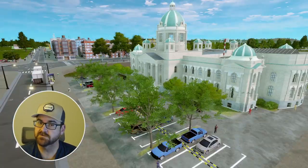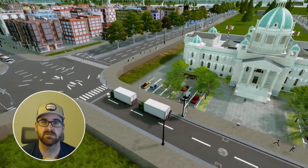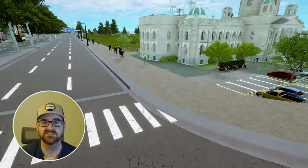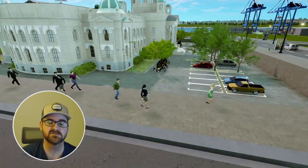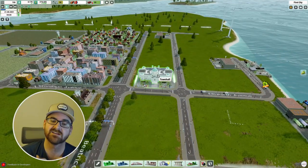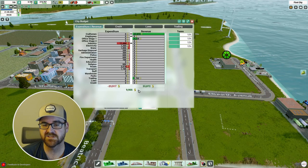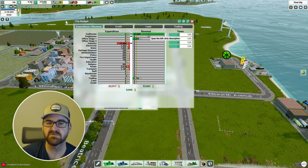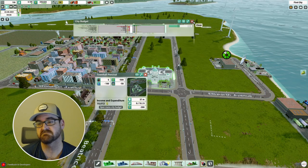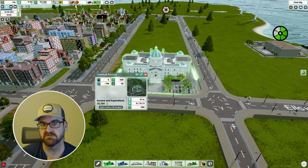Hello everyone, I'm SocksWayUp and welcome back to our first playthrough of High-Rise City. Today's episode we're going to focus on the supply chain — getting the supply and demand equaled out so that we're not wasting materials, selling if we can, buying if we need to. Then we're going to learn about the Research Center and start doing some research, which is in turn going to increase the productivity of the entire city.